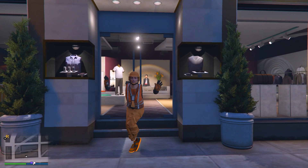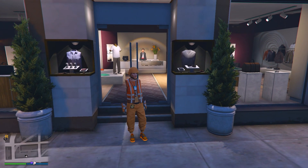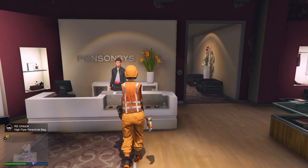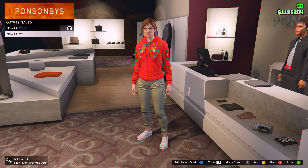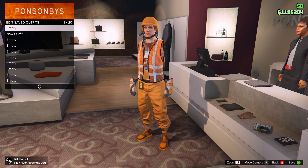Alright, so for the first method, I'm going to show you how you can get the white joggers for the female character. If you do want to know how to get them on the male character, just skip to the timestamp on the screen. But yeah, to start off with the female joggers, you want to start any online session and head to any clothing store. You're going to want to save the outfit that you want to keep, and then delete all of your saved outfits, as this is going to be the transfer glitch.